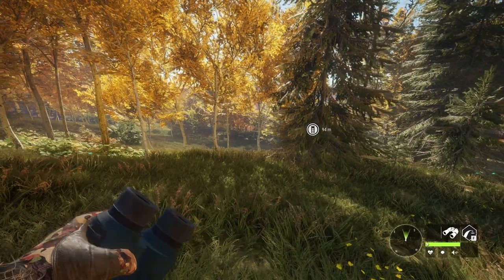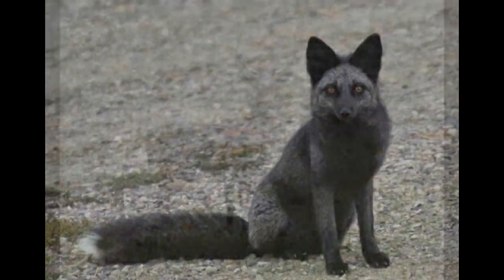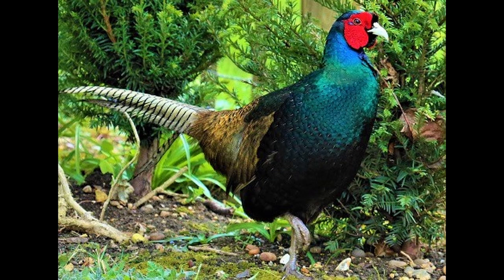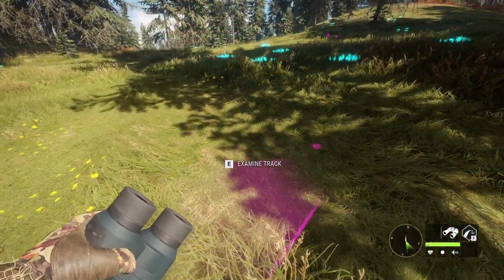Alright guys, today we're out here on Hirschfelden to once again try to find the three rares we need on this reserve, which are the Melanistic Red Fox, the Melanistic Fallow Deer, and my most wanted rare, which is the Melanistic Pheasant. Just as in the last videos, we'll be doing some server hopping to hopefully have a good shot at finding one of these rares.